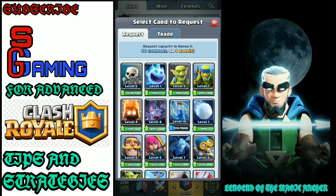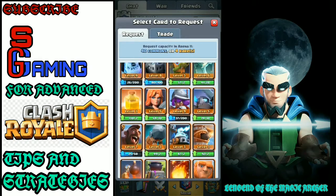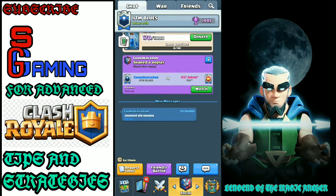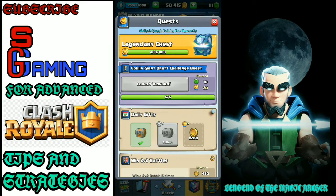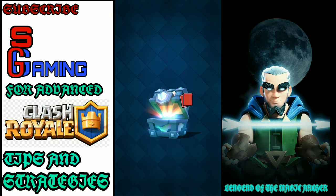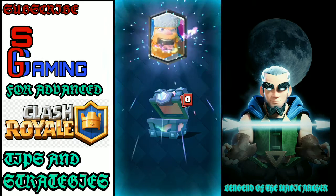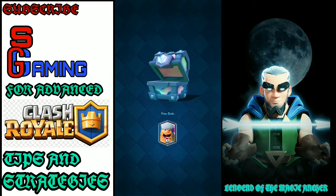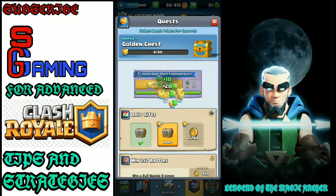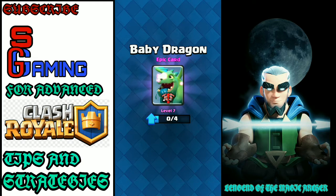Let us request some cards — zaps. I want the mega minion actually. By the way guys, did you like the new trading system? I personally do. Let us just open our legendary chest and hope for the best, because legendary chest is the best. And we got a Lumberjack guys! I mean it's okay but I really wanted a Magic Archer. Let us see if we can open this — yeah we absolutely can, and we will.